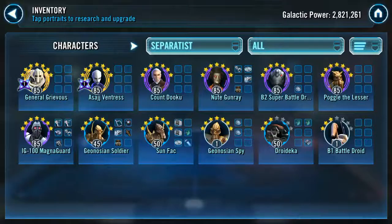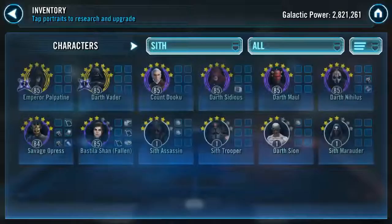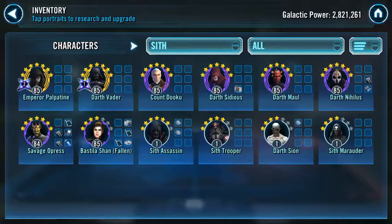For Separatists, we looked at these earlier. I'd highly recommend farming Droideka and B1 — they're very long farms, please get started on it. It would help you so much in the long run, they're an amazing team. Also work on the Geos and Brood Alpha for sure.